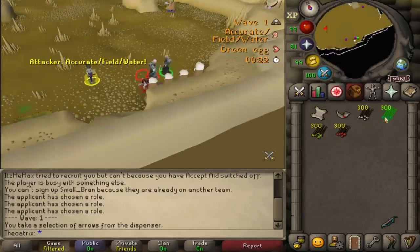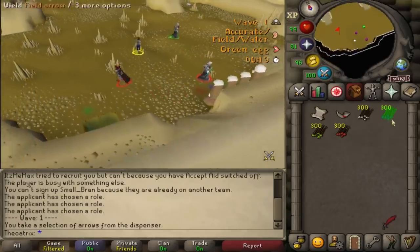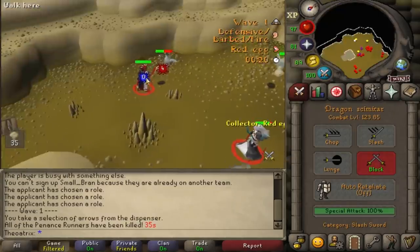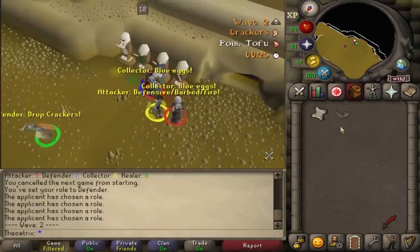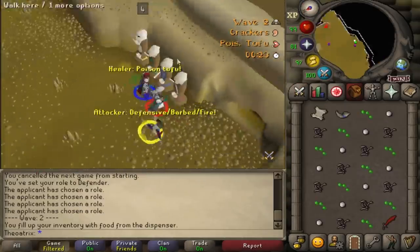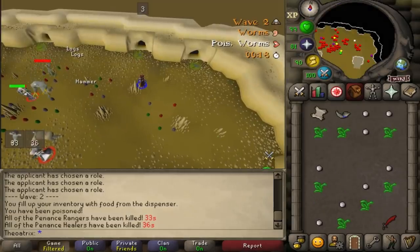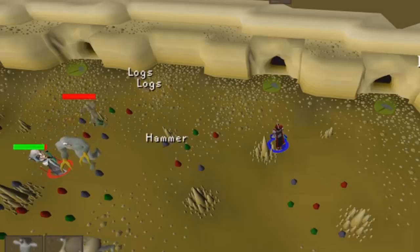For the attacker role, it automatically highlights the correct arrows to be using corresponding to the current call and it also highlights the correct attack style. For defenders, it highlights the correct bait in your inventory that you should be using, and it also highlights the hammer and logs on the ground which are needed to repair the traps.